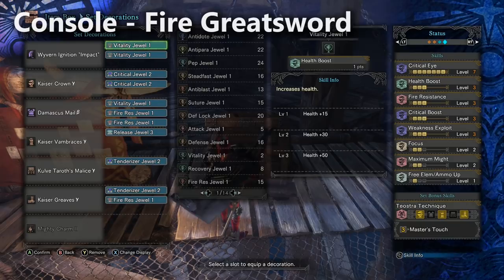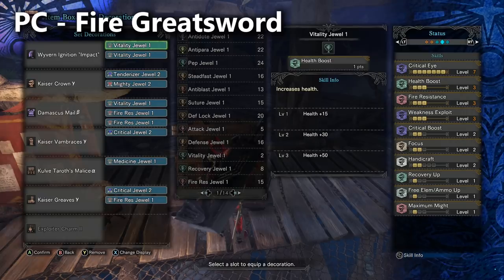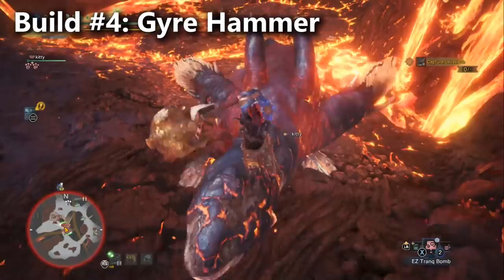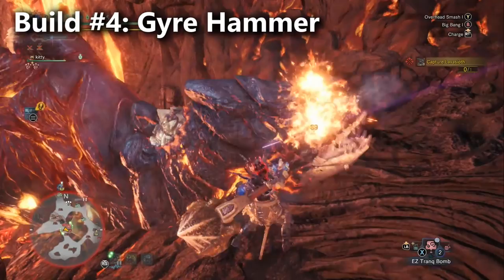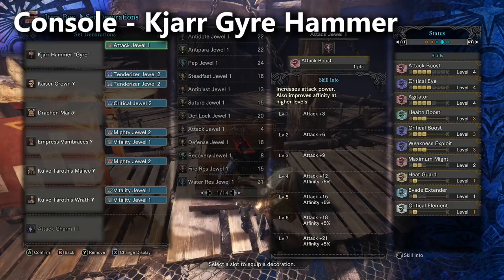For Hammers, here's a Gyre Hammer build that I tested — it was great. Hammers actually do pretty well against Lava Seath, probably because he has a 2-star weakness to stun. The Gyre Hammer builds blue sharpness rather than white, so you're not forced to use Master's Touch, which is what allows you to slot in the Kulve Taroth Gamma legs on this setup.